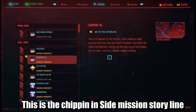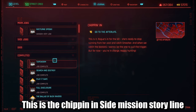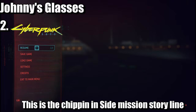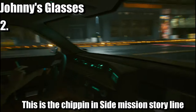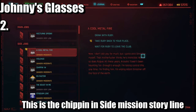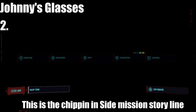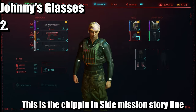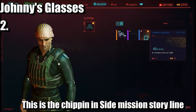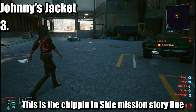Next, head over and do the mission called 'Chipping In,' which you unlock straight after Tapeworm. You want to select this mission to get the rest of his items. We're going to receive the glasses — his aviator glasses — and this is when you're in the club getting absolutely smashed and you meet Ruby. The next piece of clothing is going to be the jacket.